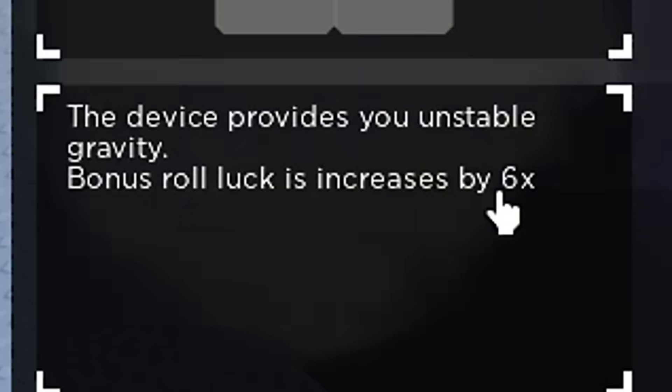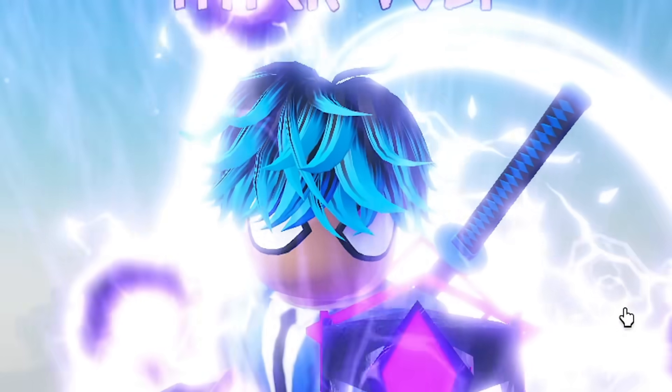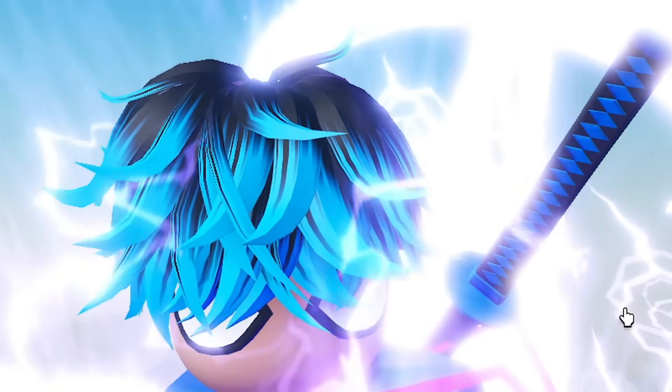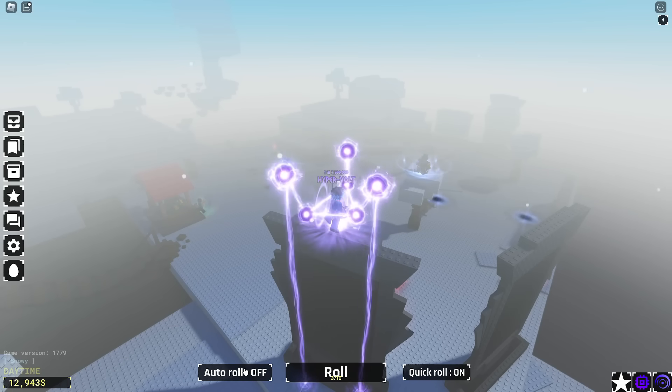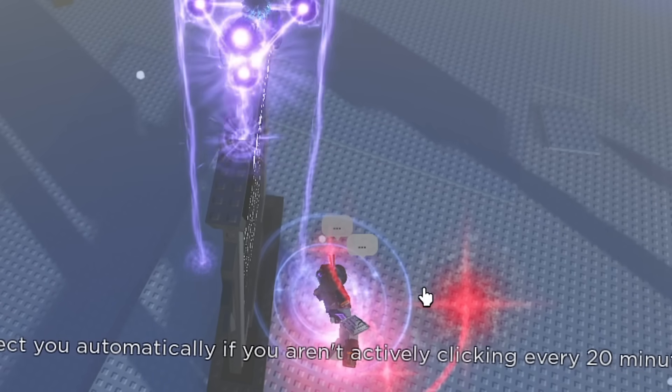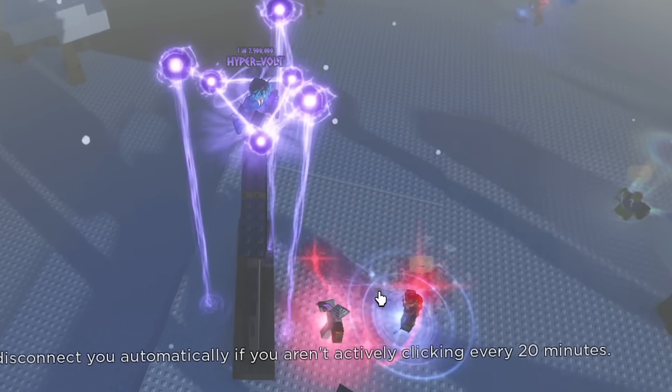The gravitational device just gives us a 6x luck on the bonus roll. Let's give it one hour again, even though I know that isn't long enough. Let's give it one hour and just see what we get. Auto roll on. Look at them down there — oh, bless them. That's so funny. That is one way to escape the fans.